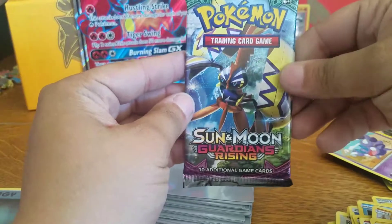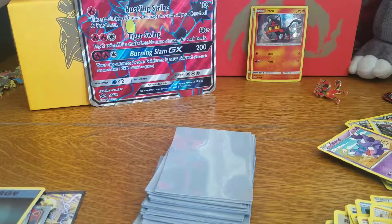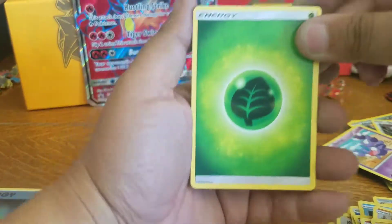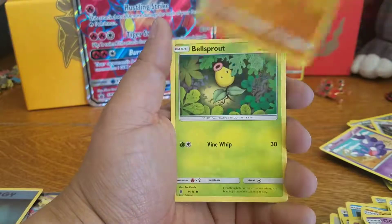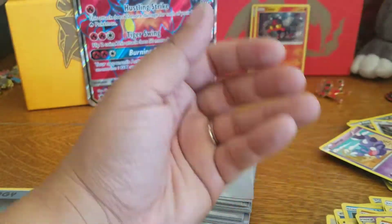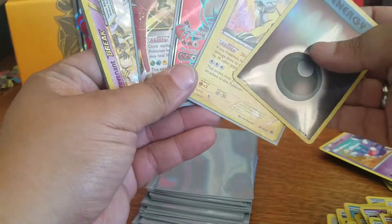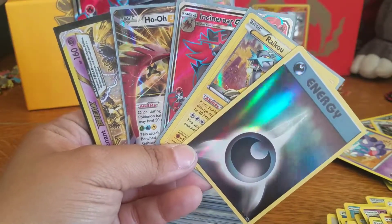Last pack for this part. We have a Leaf Energy, Glalie, Watchog, Weepinbell, Gligar, Bellsprout, Cottonee, Sandshrew, Mudbray. Swellow is our reverse, and our rare is a Solgaleo — nice, I have this already. All right, you guys, thank you so much for watching. These are the pulls from the old and new, and I will check you later with my Decidueye box opening. Bye.